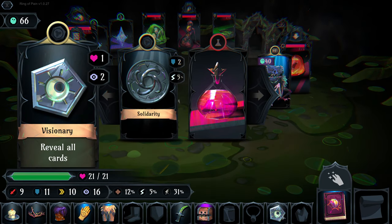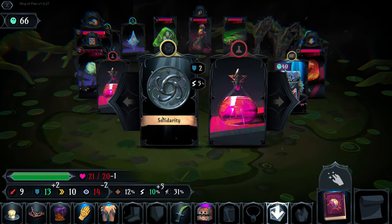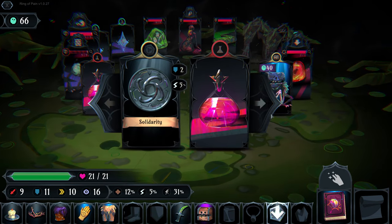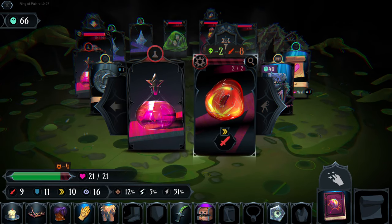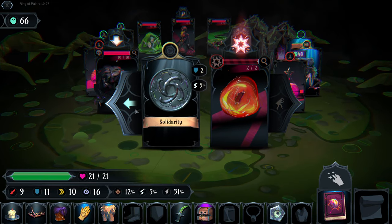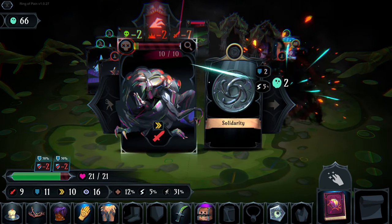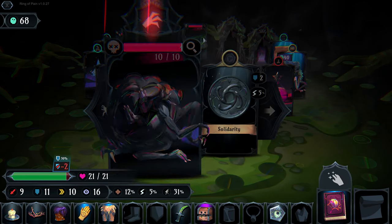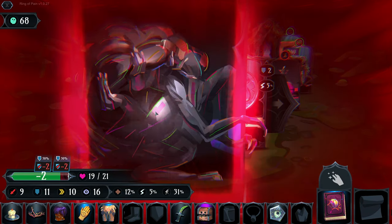Solidarity - we'd be trading out revealing all cards for some defense and dodge chance. I don't want that. This enemy is going to explode so we'll bring him to the Wretched Amalgam instead. We take this other one out quickly.